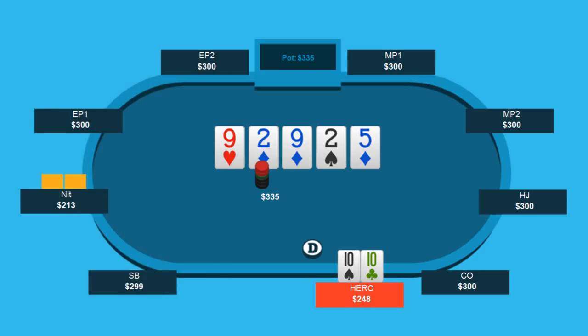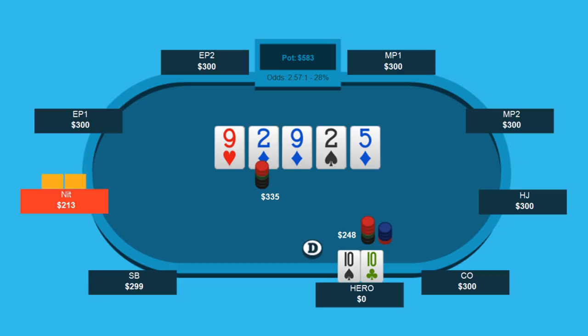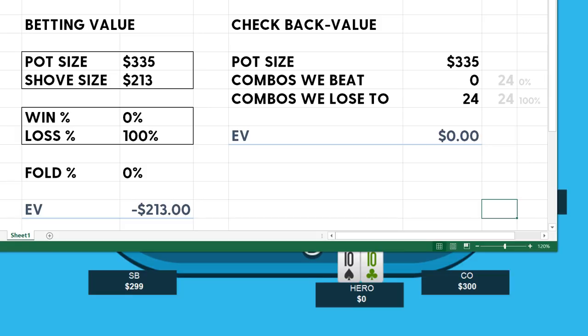The math is a simple framework. Most of us are going to come with slightly different assumptions — different assumptions about what villain's going to call with, what villain's going to get to the river with, frequencies of calling versus folding, how our hand performs. What you need to understand is that you can come up with assumption sets that make checking clearly the best option, and you can also come up with assumption sets that make shoving clearly the best option. So if you think this is plus-EV to shove, totally cool — but please make sure to lay out your assumptions so we can actually proof it mathematically.